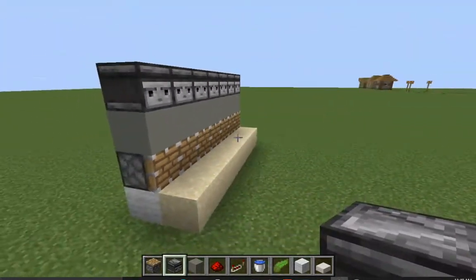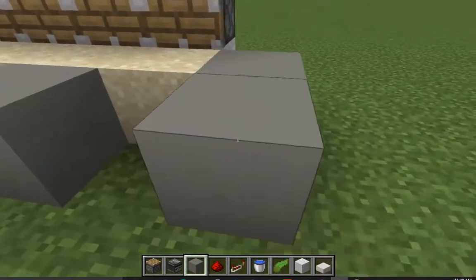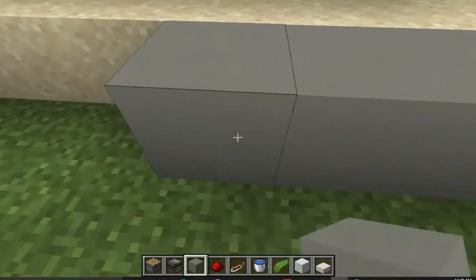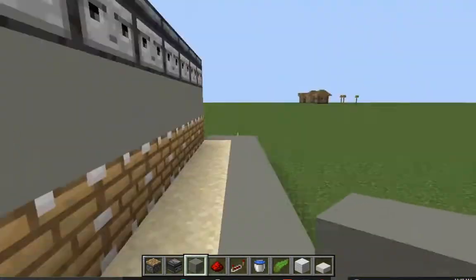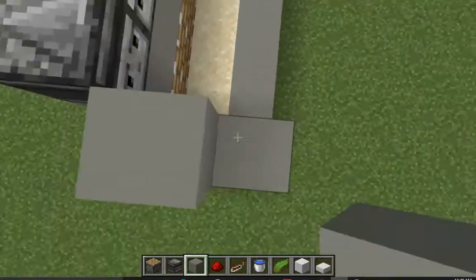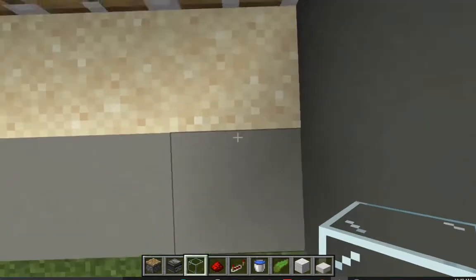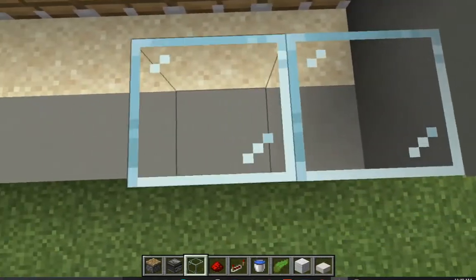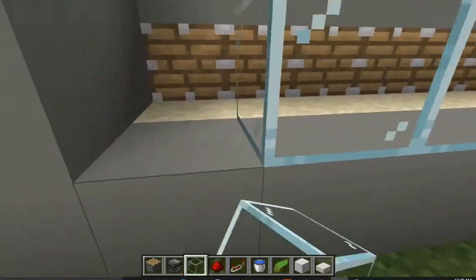Then build a little casing around the farm — place down some blocks like this. I also like to place some glass right in front of the farm so I can see what's going on inside, so let me place down these pieces of glass.